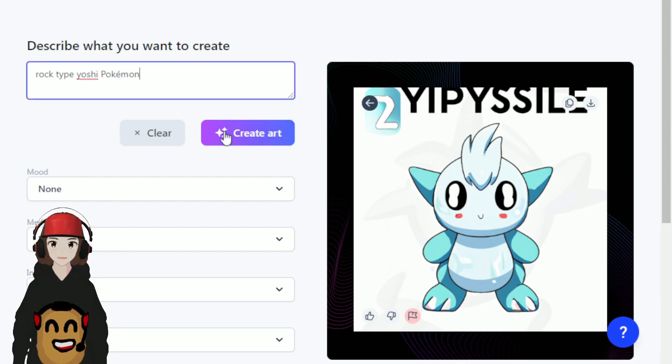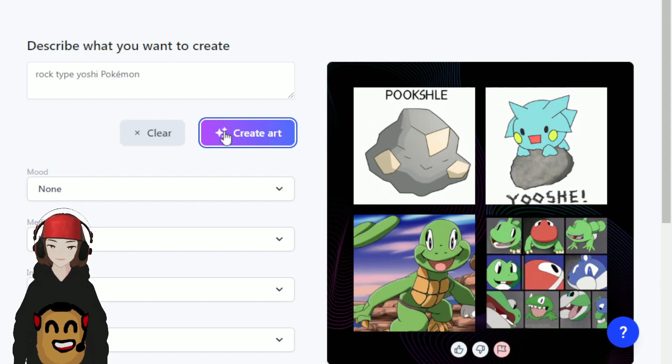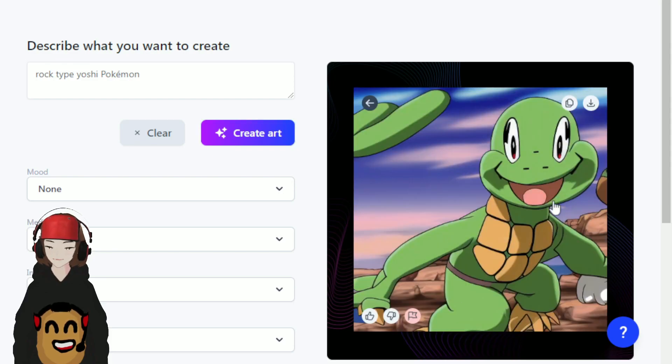Now let's go with rock type Yoshi Pokémon — we just got an ice type, let's see if it'll actually do a Yoshi-looking Pokémon. So this is just a rock. I don't know what this is — some kind of turtle lizard? I have no clue what these are, but this guy isn't bad. Yeah, he's clearly surrounded by rocks — maybe he's like a desert lizard turtle who has rock scales on it. Sure, I'll go with this guy.